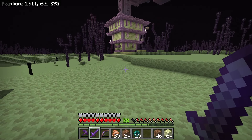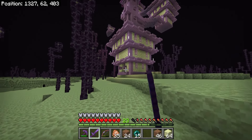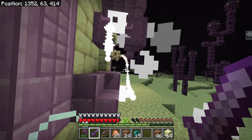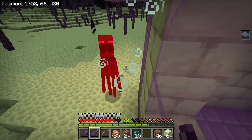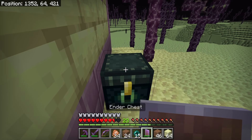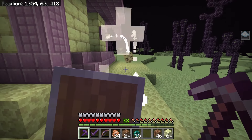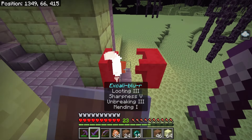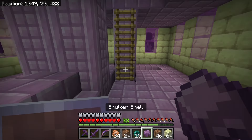End cities are great for three different things. First, there are shulkers - you can see one on the side of the building. Shulkers will fire shulker bullets, and if you get hit, you take damage and start levitating. If you brought a shield and you crouch, the shulker bullet won't deal damage, though you'll still get the levitation effect. When you defeat a shulker, you'll get a shulker shell.